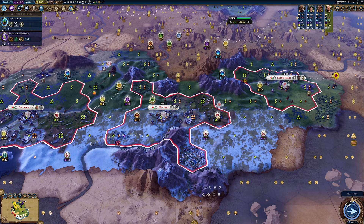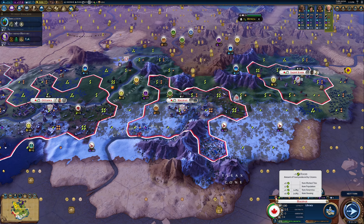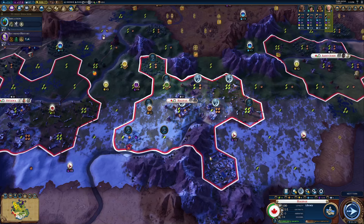We have our builder here. Let's go ahead and put down another farm. Building it in the tundra area does give us that massive bonus. And so with that, we get another plus four to food. I'm tempted to say focus on food — if I do that, I put that down to four turns.